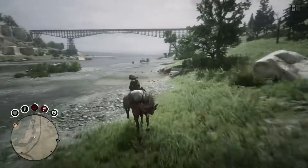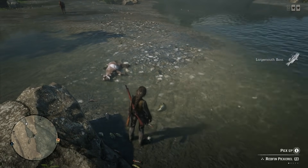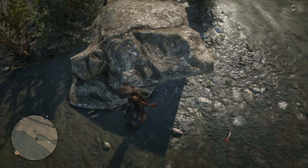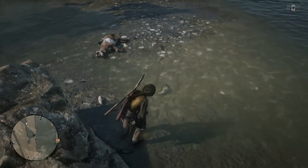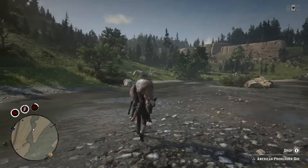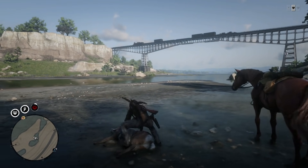If for whatever reason the fish are not currently spawning in the area, go ahead and pick up your carcass and ride a little bit away so that it is outside of your mini-map, then come right back and place the carcass in the exact same spot. When you collect all the fish at the base of this rock, if you can't see all of them, definitely go ahead and use your eagle eye because you'll be able to spot all the dead fish pretty quickly and easily.